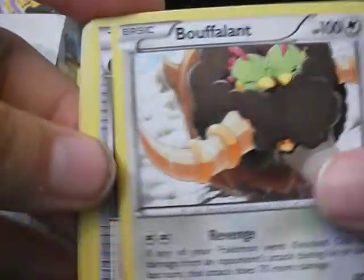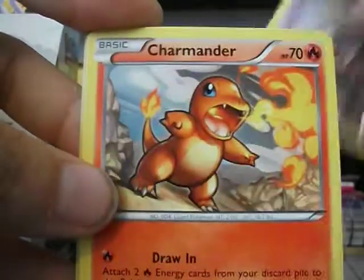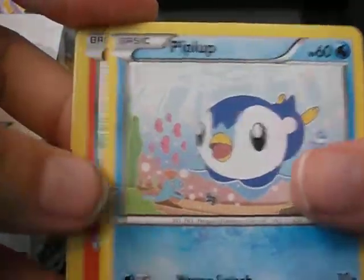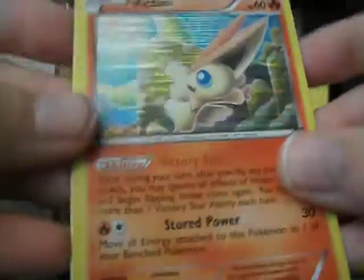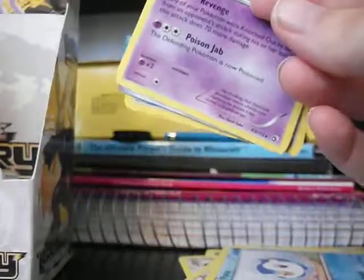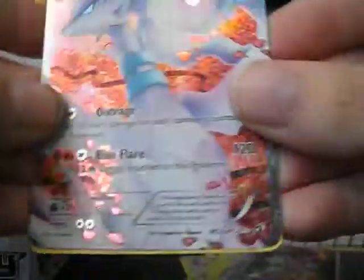We have a Lufalunt, a Crushing Hammer, Shrubbish, Charmander, Swaddle, Piplup, a Victini Foil which I'm going to sleeve. A Toxicroak Rare, a Roshiram full art from Radiant Collection, and an Alina.